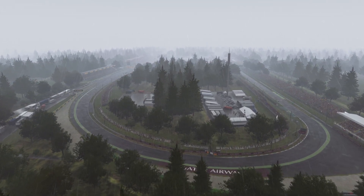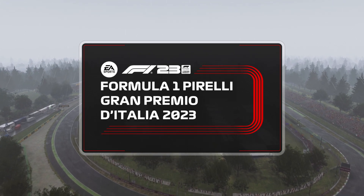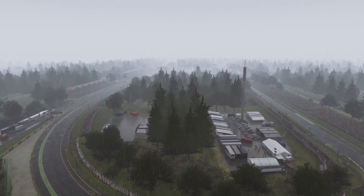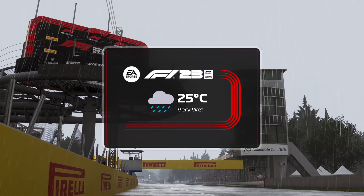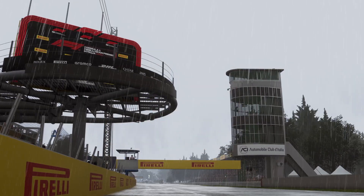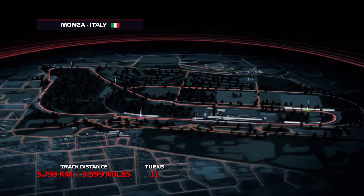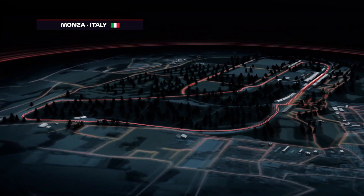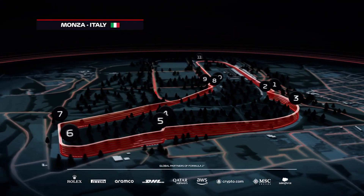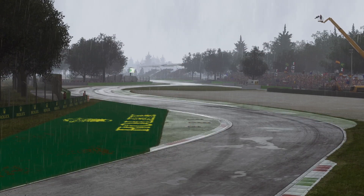We're back in Italy once again for another round of the Formula One World Championship, and what a great race is in store for us today here at the oldest circuit on the calendar which hosted its first race all the way back in 1922. With the rain coming down here at the 3.6-mile Monza circuit, the low drag setups preferred by most teams could cause them some problems in today's grand prix.